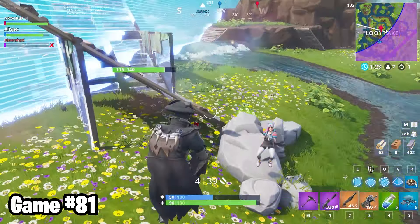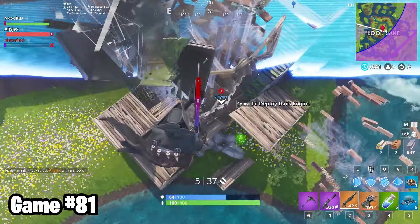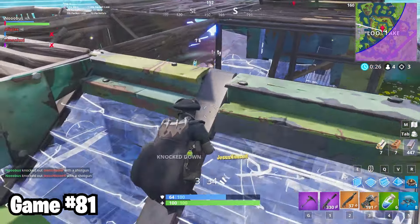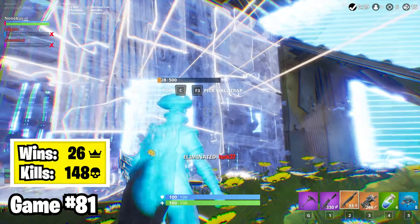Game 81, I owned some squads with Alleyjax and Simon. Simon died off the bat because he has a heavy skill issue. Alleyjax also died later, which left me in a 3v1 situation. I can't often clutch out squad wins on my own, but I'm gonna have to try. I took out two of the three in very quick succession, then hit the third one pretty heavy. And from there, it was very easy. He was trying to rez in my box.